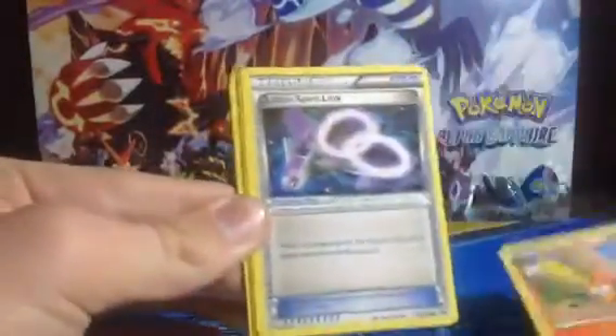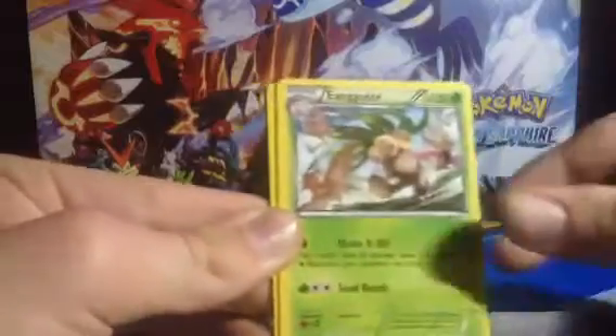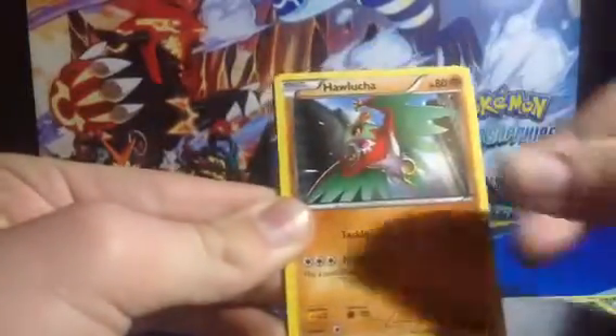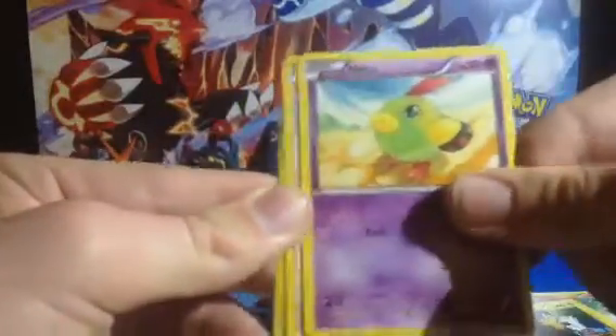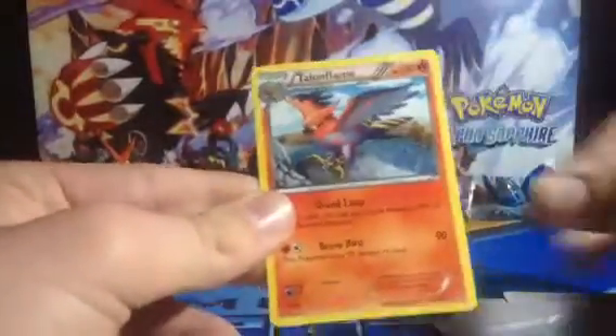They shouldn't have done that. So, Fletchinder, Lodios, Spirit Link, Exeggutor, Execute, Hawlucha — I actually wanted that card — Pikachu, Natu, Spearow, Reverse Swablu, and a Town Flame.